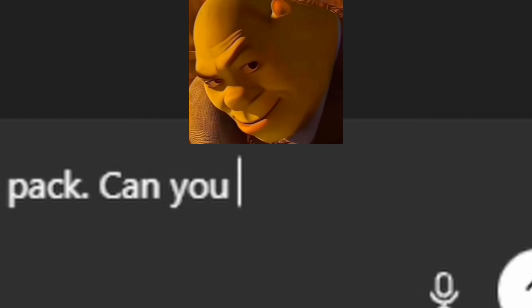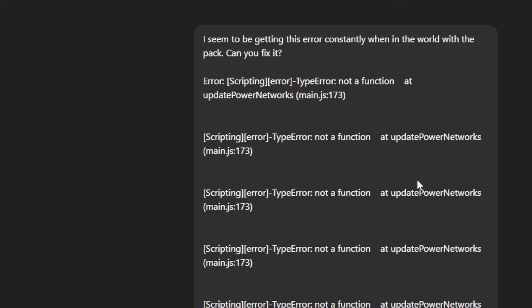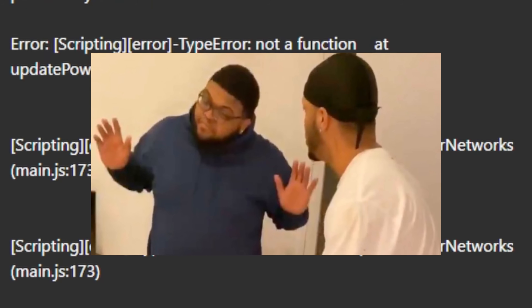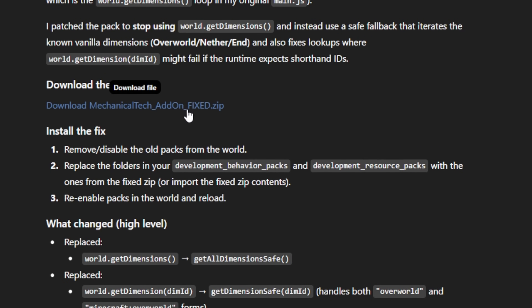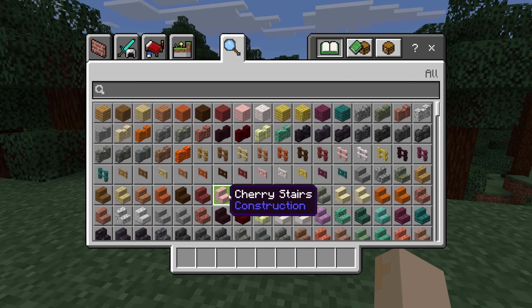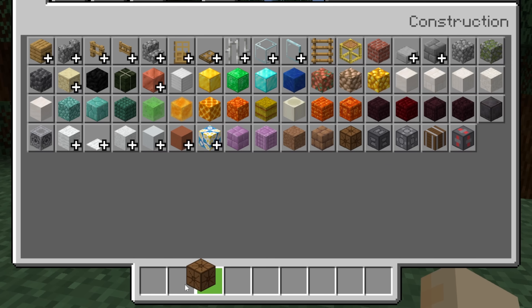There are a lot of errors, but it actually looks like just one missing function, which is pretty good all things considered. I ask ChatGPT to fix it, and pretty quickly it diagnoses the error and gives me a fix. After applying it, I'm not getting any more errors.